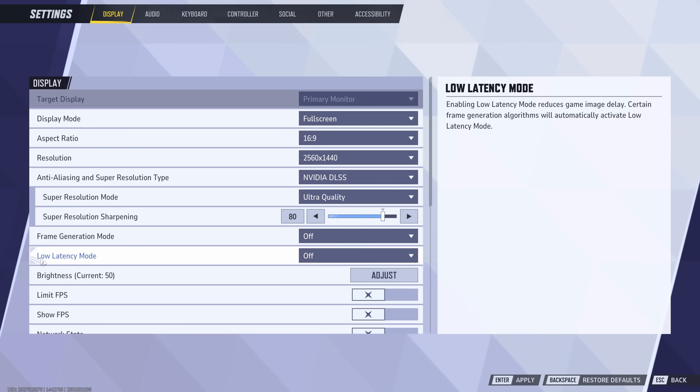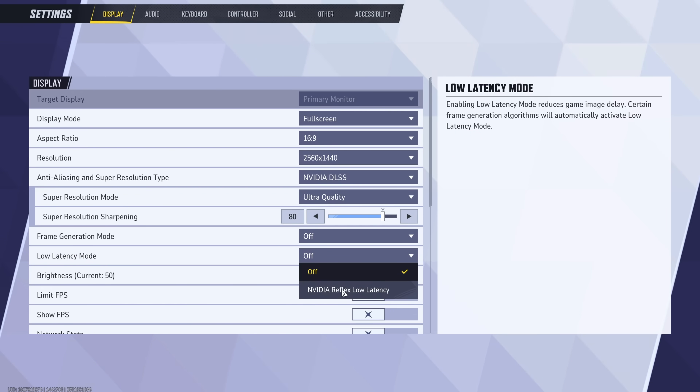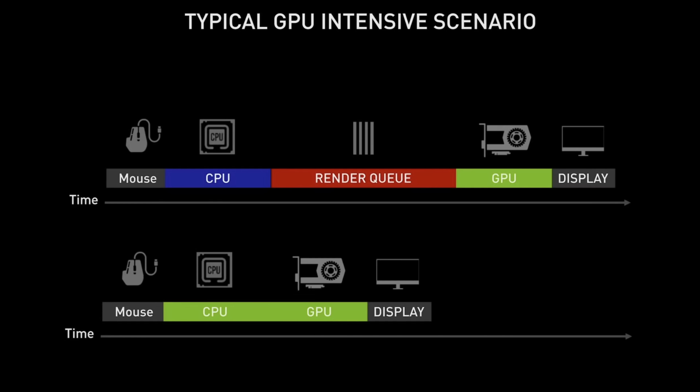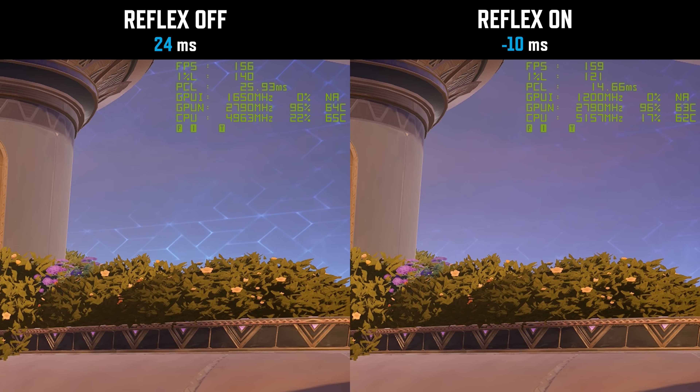On the other hand, an option you absolutely want to enable is low latency mode if you have an NVIDIA GPU. Reflex low latency tries to ensure your CPU never gets too far ahead of your GPU. Since you're typically GPU-bottlenecked in modern games, the CPU produces more frames than the GPU can process. Think of Reflex Low Latency as a dynamic FPS limiter that prevents a pileup of frames from CPU to GPU. Enabling it almost halves input latency while maintaining pretty much the same frame rate.